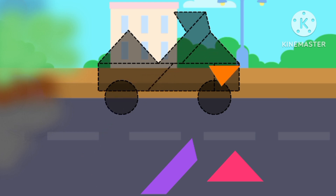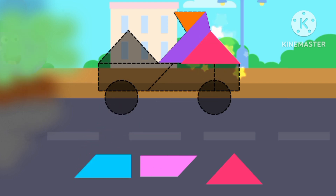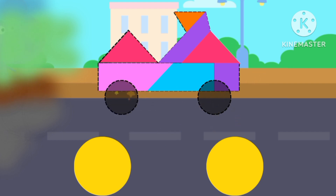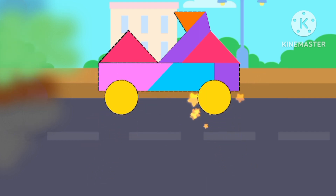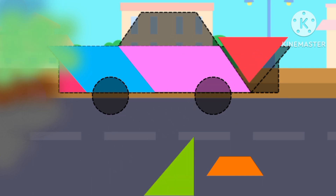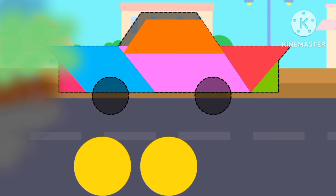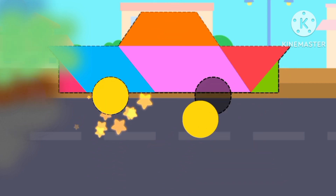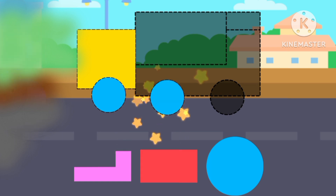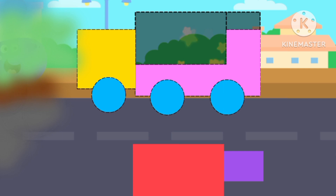Using shapes, with triangle. Triangle, building a car with shapes. Square. Circle. A circle. Let's build a car using shapes — with triangle, triangle, circles, a square, a circle, a rectangle, a rectangle. A truck.